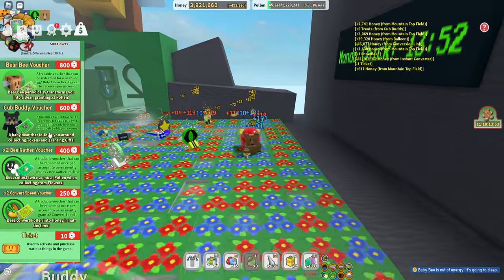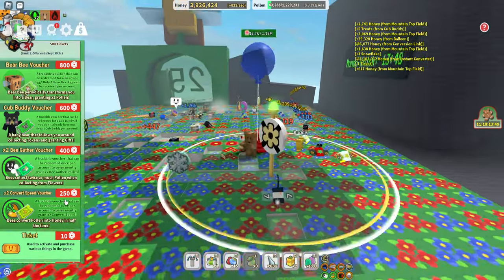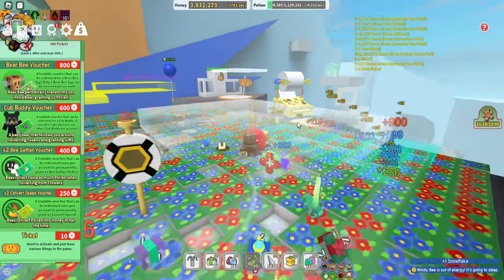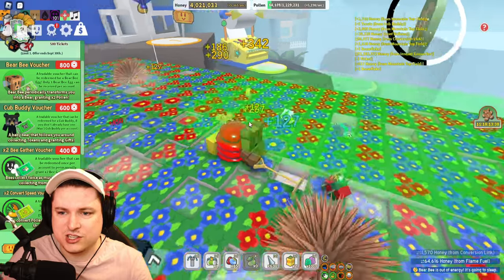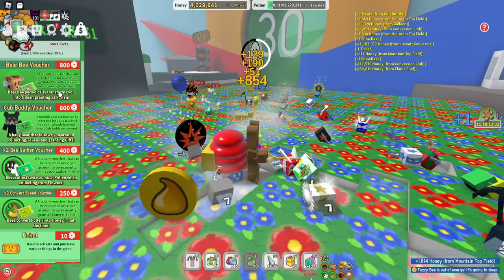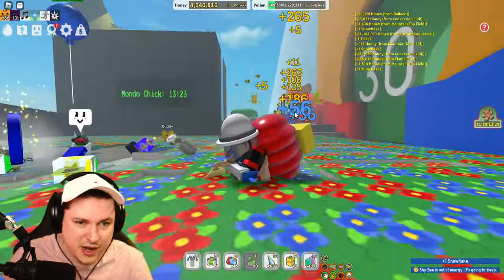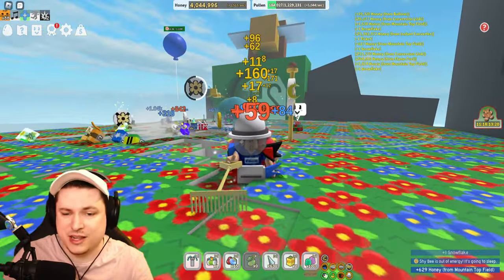But it says you can only have one cub buddy, one bee bear egg, and the other ones per character. So I wonder if that means I cannot use it anymore. Looking around my bee bear ship here somewhere — I don't know where it is, but it's flying here somewhere. So I wonder if I buy this voucher, can I have another bee bear? Technically, I have not received it from anyone else, but I already have one because I bought it when it came out. So that's got to be interesting.